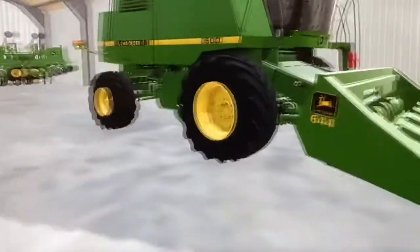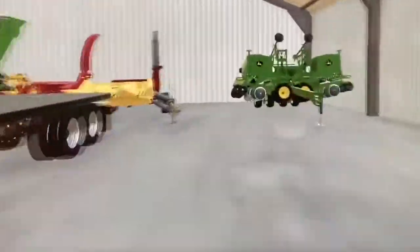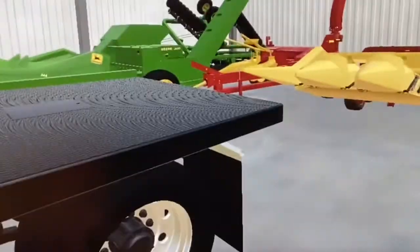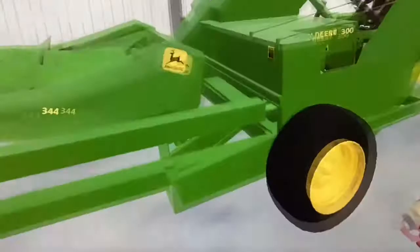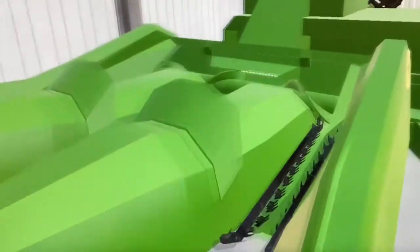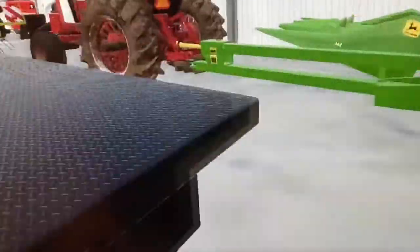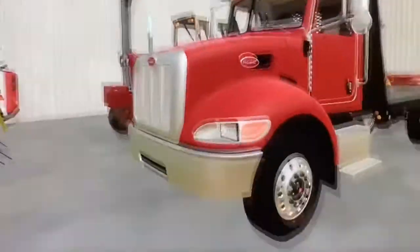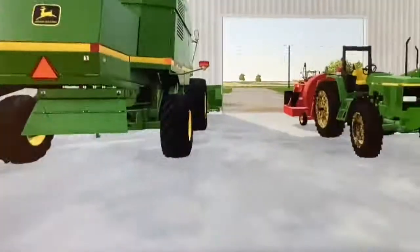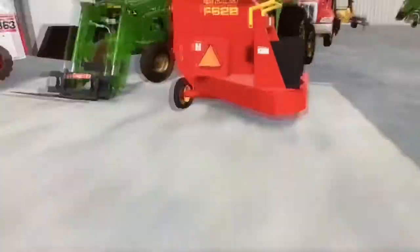We've got the John Deere 9500 here with the 644 corn head. It's got a hopper chopper, all that kind of stuff. And we've got a drill here. You've got two choppers — notice the earlage header on this one. We will be doing some earlage for our cattle. This is what we use to plow even though it's a disc — kind of weird. And we have the John Deere 300 hooked up to our Case tractor here. And the thing I've been hopping over the whole time: the Peterbilt bale trailer, bale truck — it's really not for bales, but it'll hold whatever.